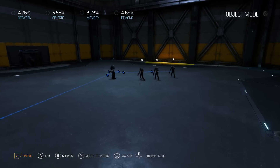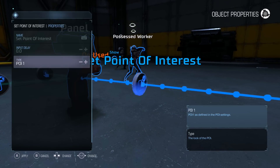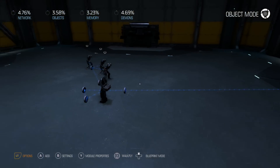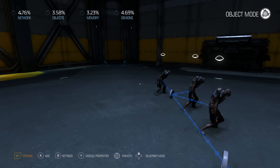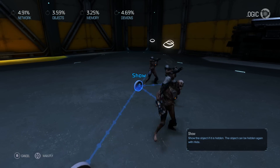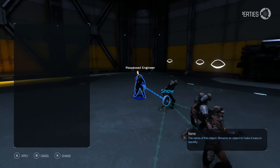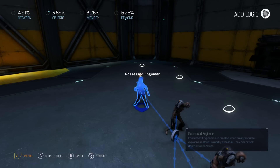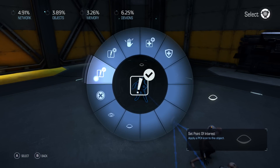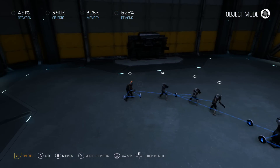By default all the set point of interest nodes will be set to point of interest one. If you wanted to use the enemy setup we configured, you'd switch it to point of interest two. We're also going to spawn in one more guy — a possessed engineer, initially hidden. On spawned, we'll set point of interest and put it to point of interest two, so when he spawns in he'll be highlighted separately from the other demons.